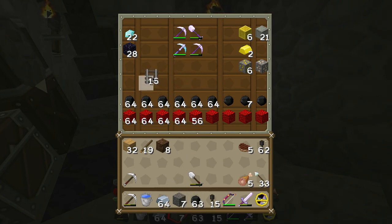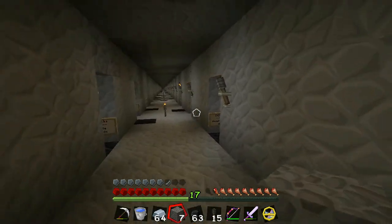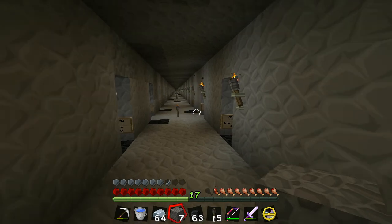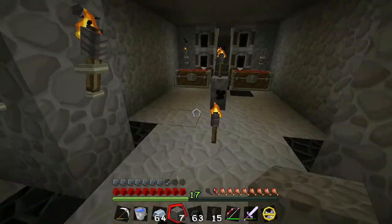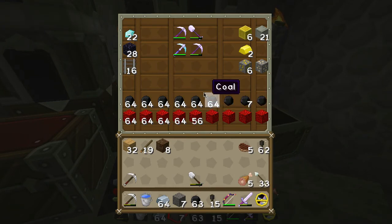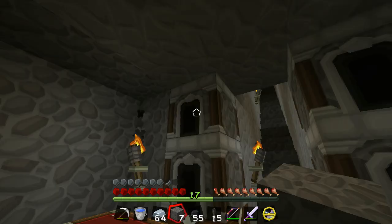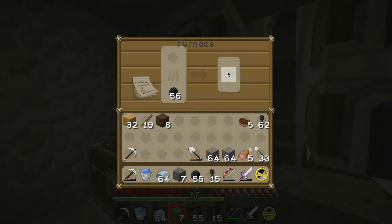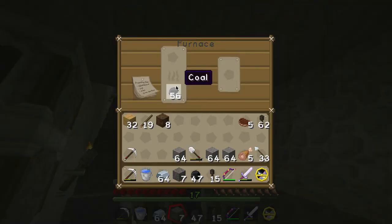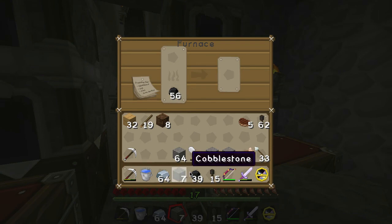I brought rails down here because I wanted to lay some rails. I was going to lay them down this way, put them on a storage minecart and push it back — that would help me speed things up a little bit and allow me to dig a lot longer. We'll probably end up doing that at some point.